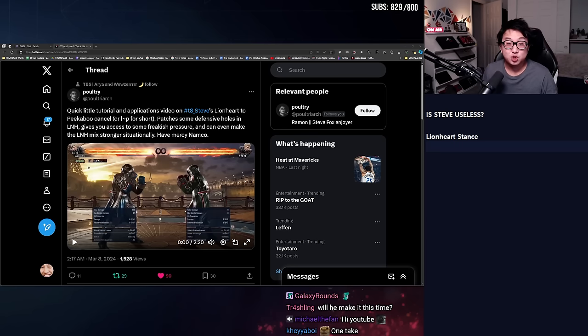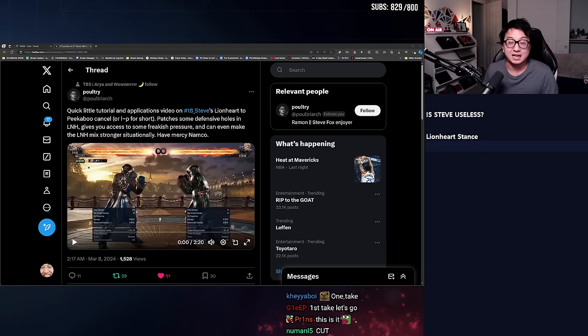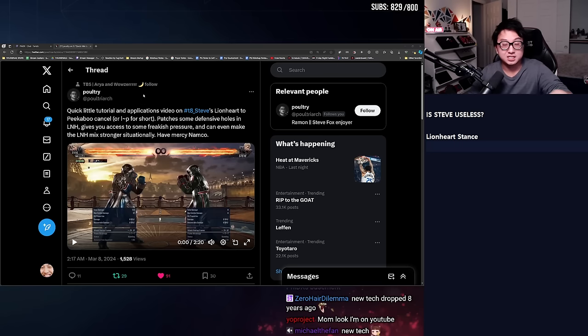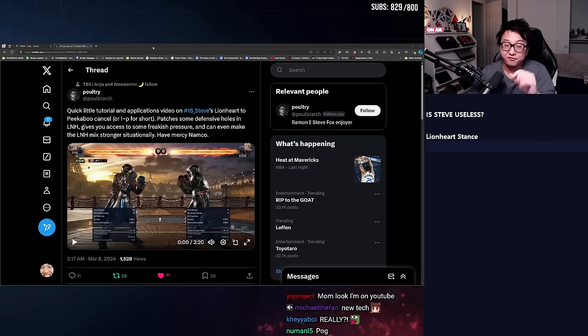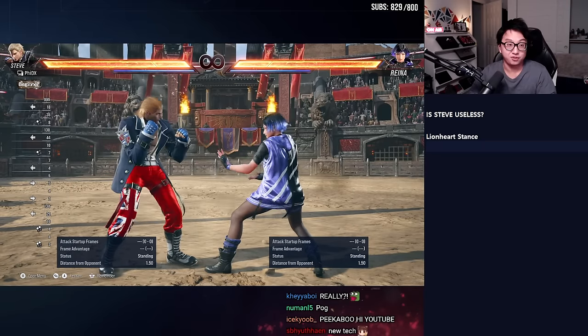And kind of on time — two hours ago — new Steve tech just dropped. I want to talk about why this tech is so revolutionary. It allows him to go into peekaboo stance from Lionheart stance. So if you're an experienced Steve player, you'll be excited about this. If you have no idea what I just said, I'm about to give a little breakdown on the Lionheart stance and get you caught up.